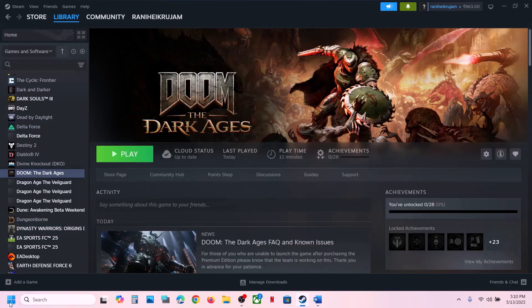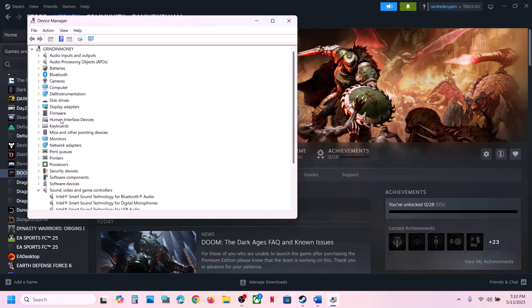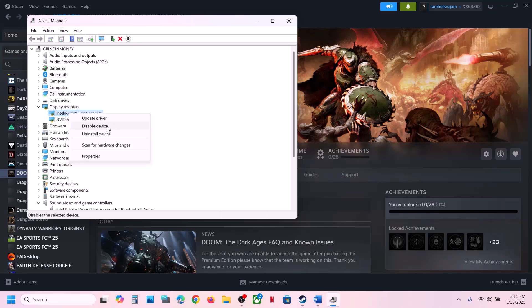Expand Display Adapters. Now if you have an integrated Intel or AMD graphics card, you can disable it. Make a right-click on the integrated graphics card and then click on Disable Device.